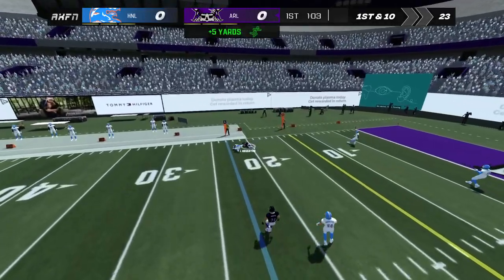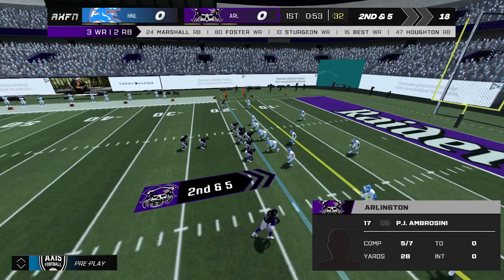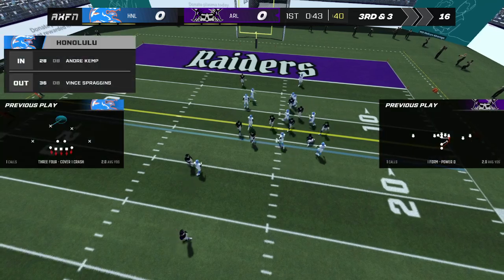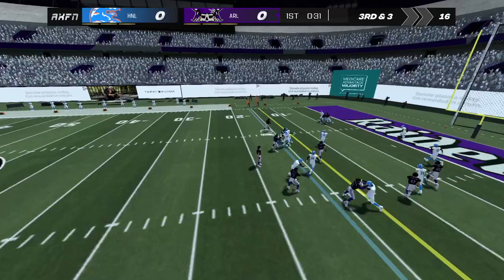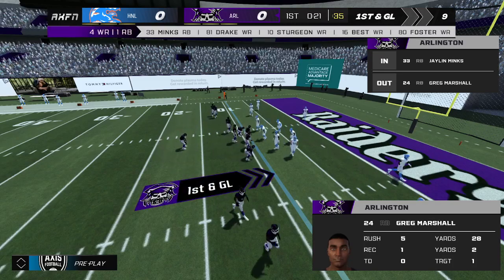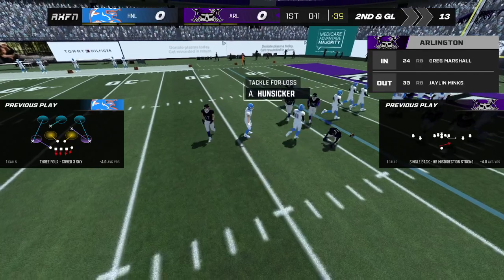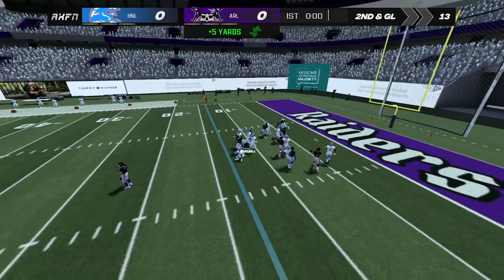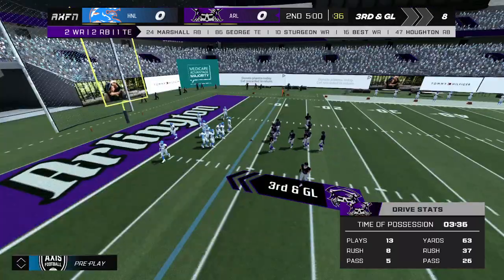Tosses a pass past the first down marker — that brings up second down. Number 17 gives it away. Third down. The pitch is taken by number 24 — that will bring up first down. Brought down almost immediately — that gets us to second down. That gets us to third down. That marks the end of the first quarter. Both teams still sitting at zero.